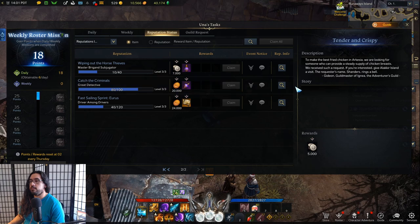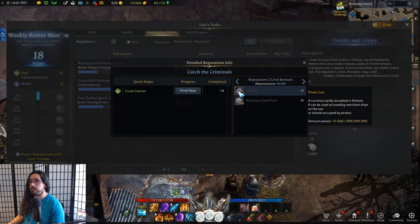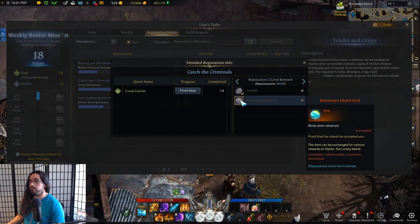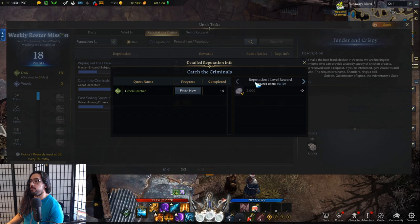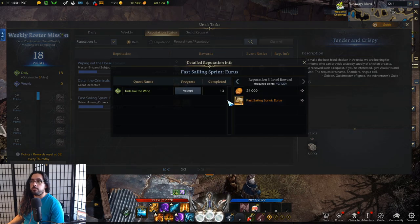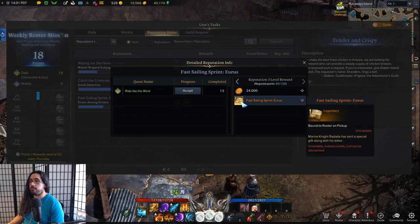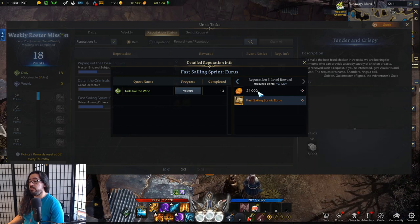This is why I've been doing the criminals daily — it actually gives you pirate coins: 2,000 at the first level and 10,000 at the second level. That's also how you get the Runaway Island island orb — you have to reach reputation level 2 by doing this daily, which is about six days total. Then you get 20,000 pirate coins at the end. Same with the taxi daily where you taxi people to other islands — you get a lot of pirate coins, plus a legendary fast sailing sprint for the Urus ship.